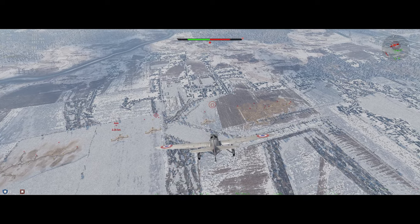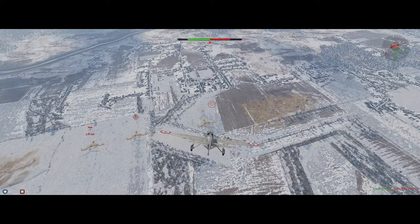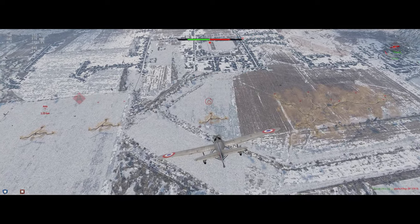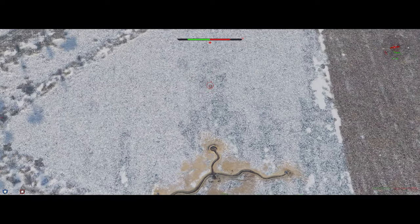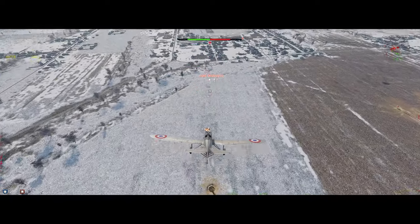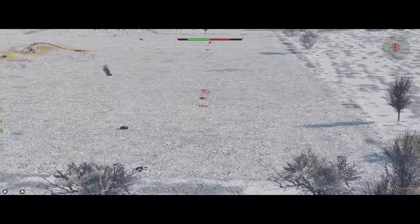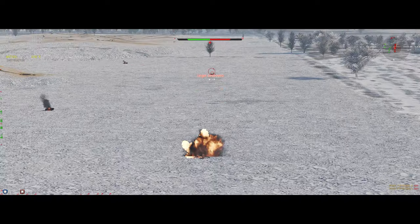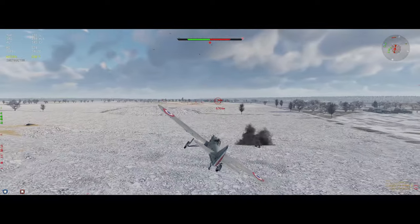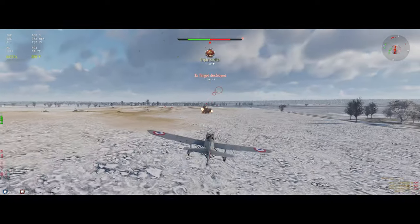Let's go shoot some ground units. This is a very bad approach towards the AAA — you want to come in low so they're not going to shoot at you. Sometimes we make bad choices. Focus on the AAA first in case you get a chance to come back and do some damage on the rest. Don't need these guys shooting at us.